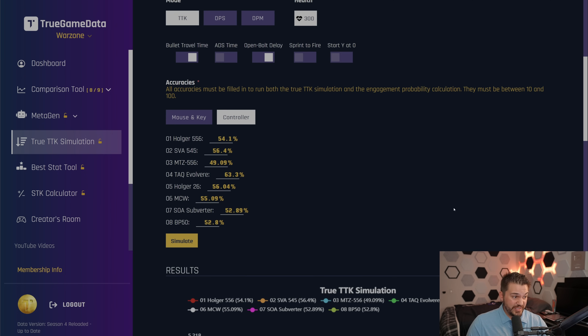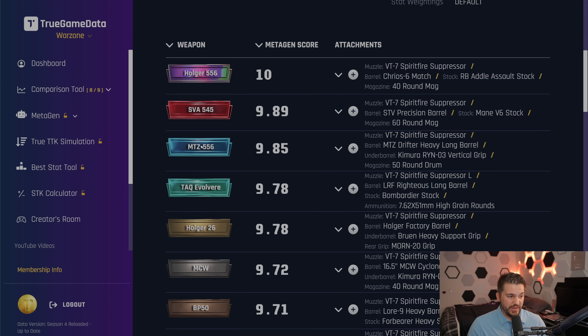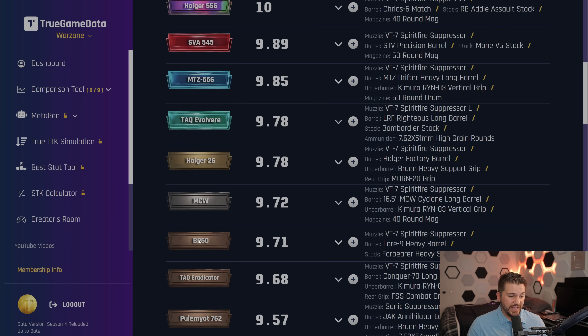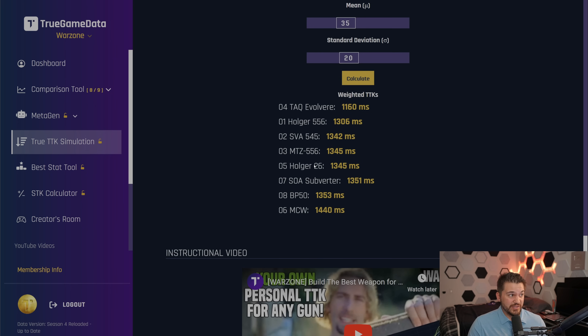In this video, I'm going to combine MetaGen with True TTK simulation, as well as data from what you guys have plugged in. Each time anyone on the website runs this simulation, I save the accuracies for mouse and key or controller for each individual weapon. I have a huge list of how accurate each weapon is with each input — that's how I can give you a true meta for controller and mouse and key. I came into MetaGen, did a default long-range quads run, and took the top eight weapons: Holger 556, SVA 545, MTZ 556, TAC Evolver, Holger 26, MCW, and BP50.